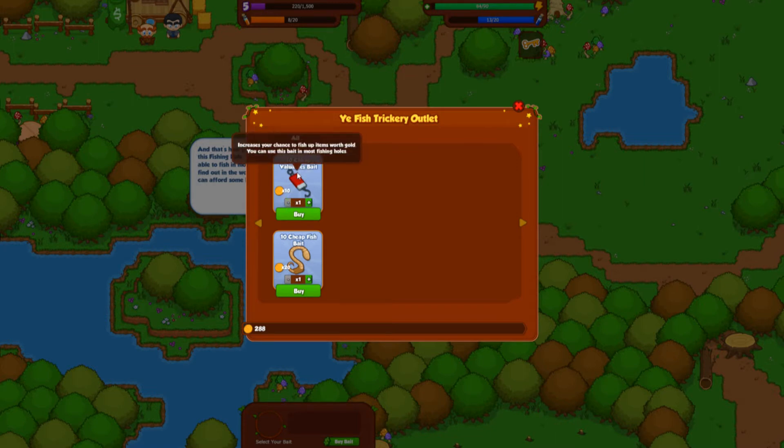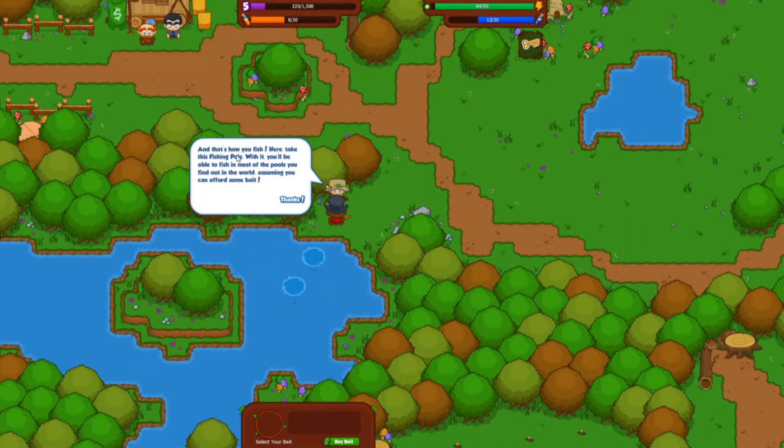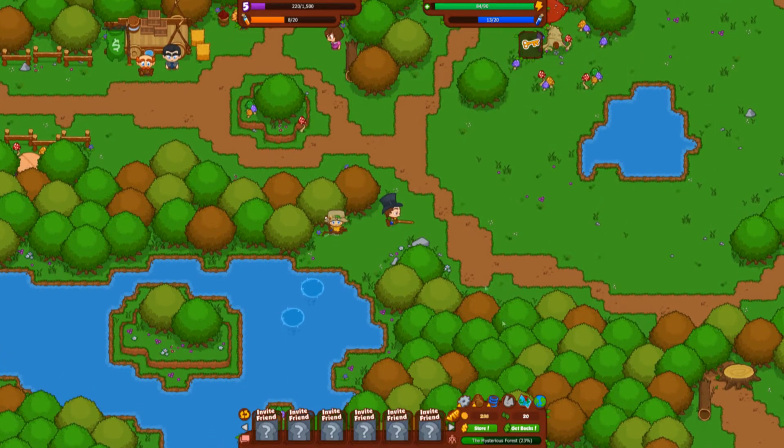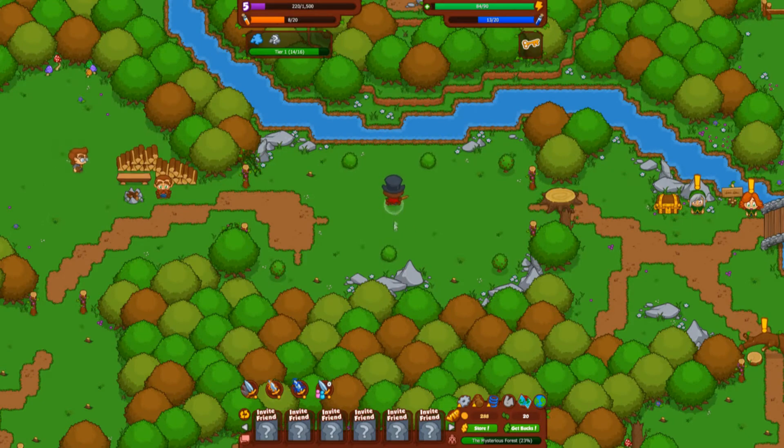Valuable bait picks up fish and has a chance of fishing up gold-worth items, while cheap fish bait has a chance of fishing up energy-based items. Steve hands over a fishing pole — with it you'll be able to fish most ponds out in the world, assuming you can afford the bait. We jump out and head back to our map to continue whacking around in this area.